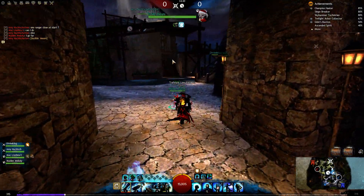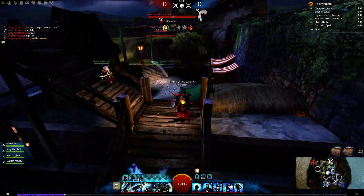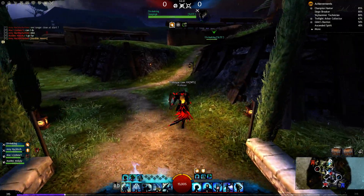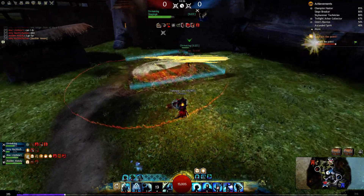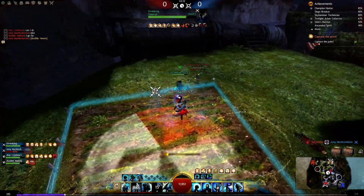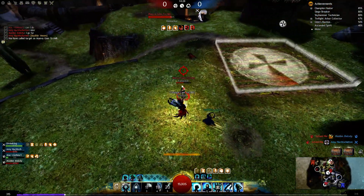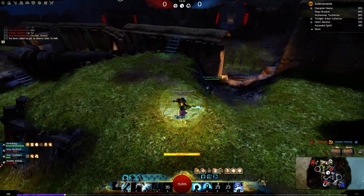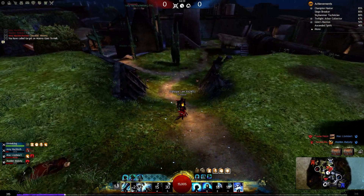We have double thief and I have no boons. The enemy thief is on fire — I'm just going to quickly support my ally here. I will support him by interrupting this guy and giving him weakness so he will deal less damage to my ally.